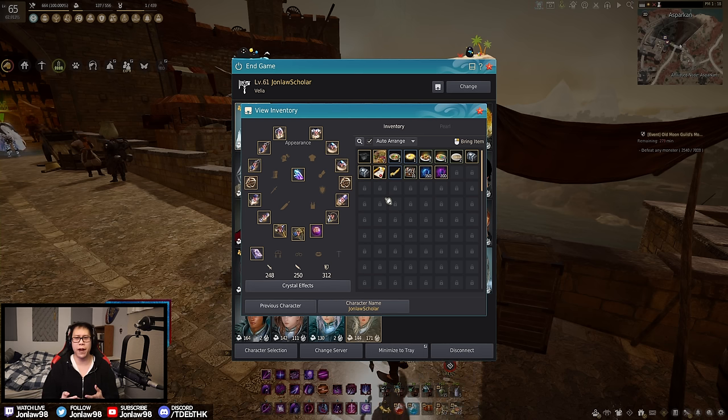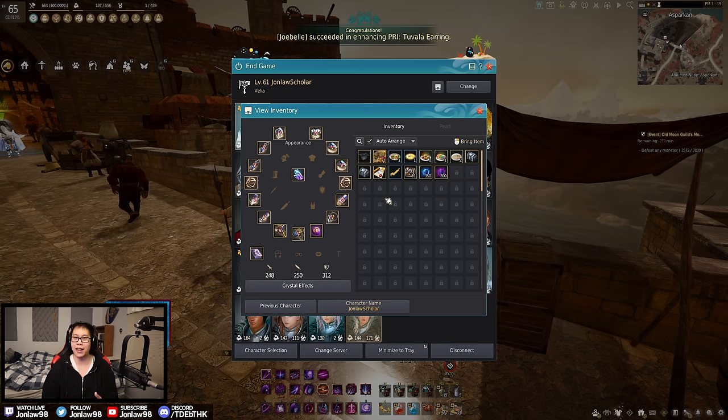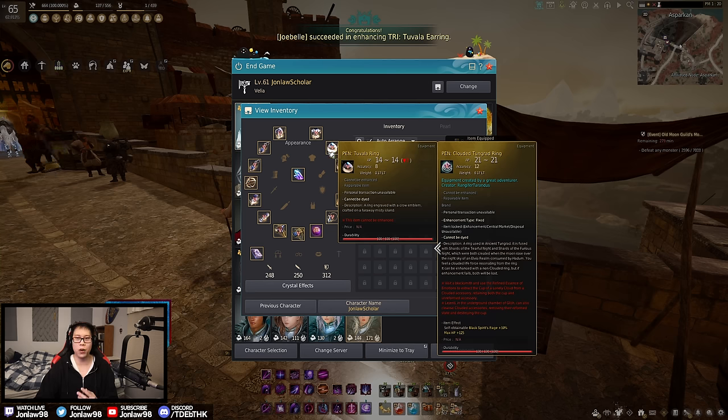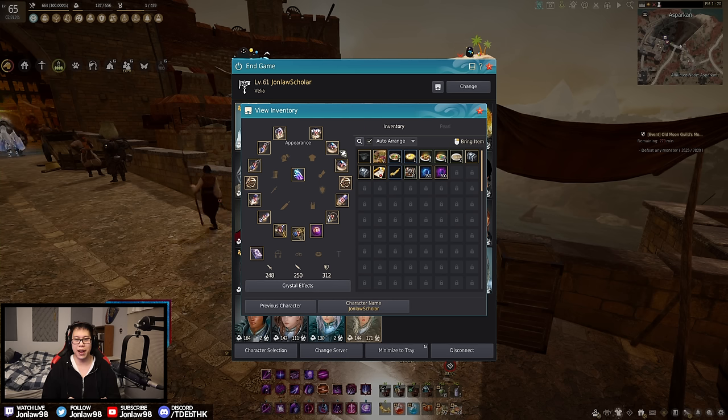If you need examples on what failstacks to use, I'll leave a link in the description to my seasonal playlist and you can copy what I did. As long as you don't Cronstone anything from Tuvala — please do not Cronstone any Tuvala gear or accessories. Trust me, you'll need them later. Once you become geared enough to get out of seasons and upgrade boss gear, you'll need Cronstones eventually.